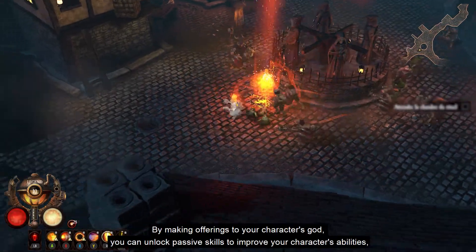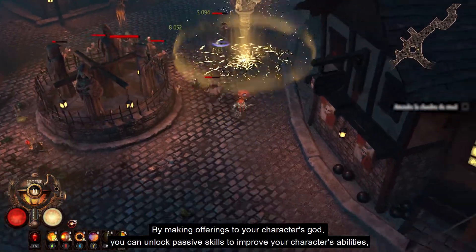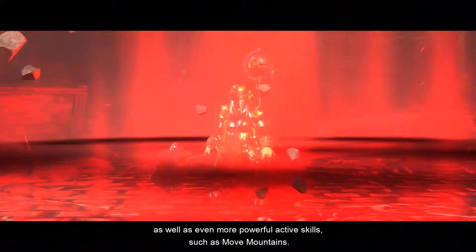As a dwarf engineer, Keela worships the god Morgrim. By making offerings to your character's god, you can unlock passive skills to improve your character's abilities, as well as even more powerful active skills such as Move Mountains.